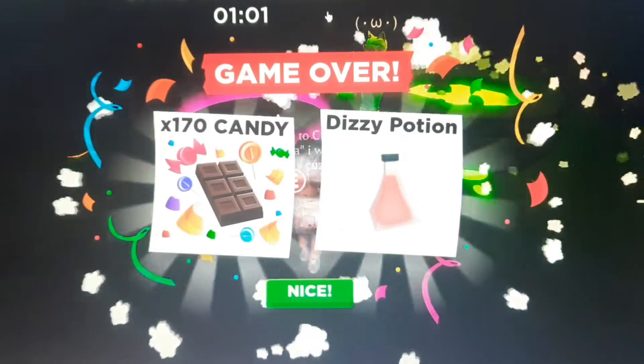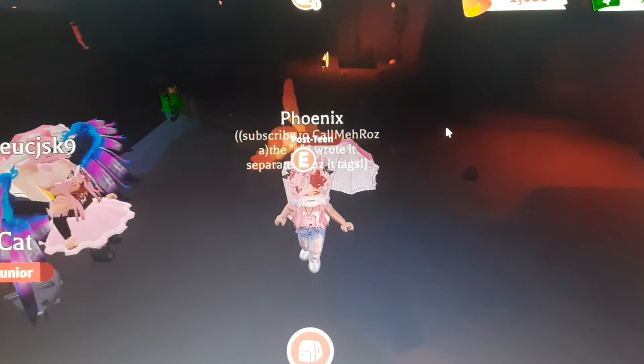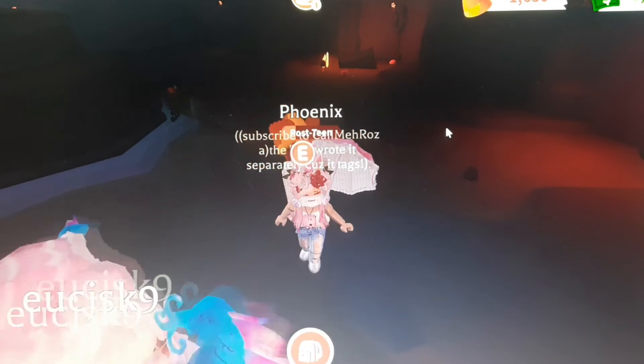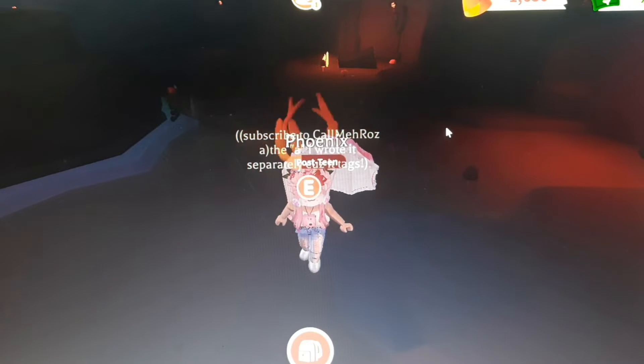Let's just go to the cauldron and mix the ingredients. This is our last ingredient — and we got the potion! We have done it in about 55 seconds. This is the dizzy potion. So yeah, as you guys can see, this is the fastest way to complete the second minigame. We also got a lot of candies!